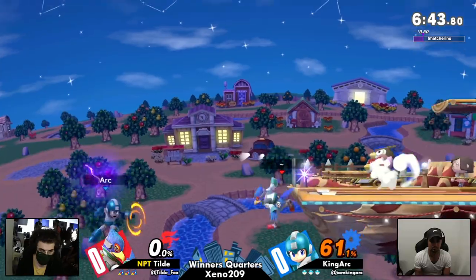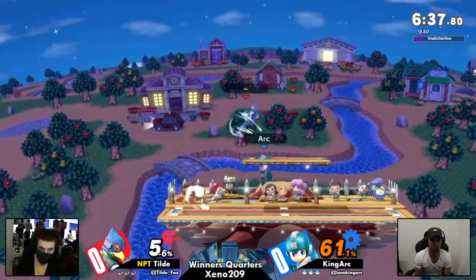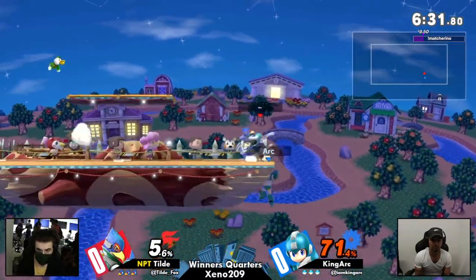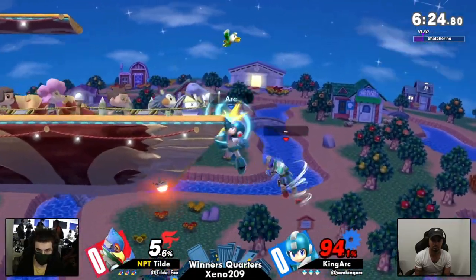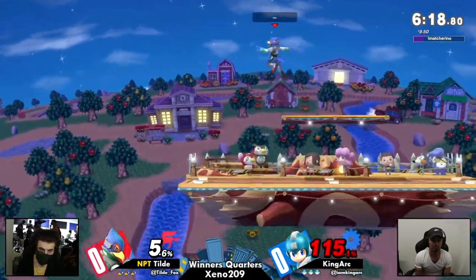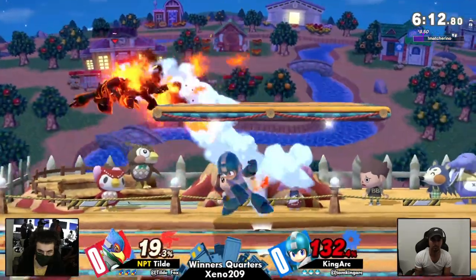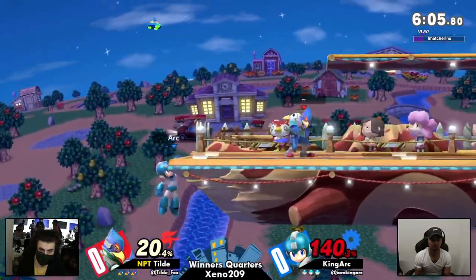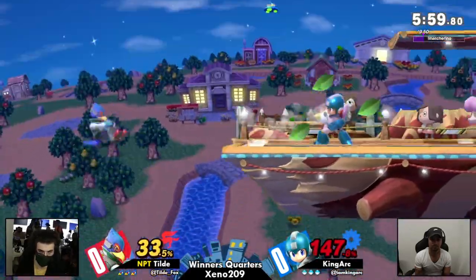We're seeing Tilde in the lead here, making it really hard for King Arc to play the game they want — to get their damage, their combos, and their advantage going. Falco's reflector is putting out a hitbox very far, reflecting forward — a very strong option in the mid-range. Tilde is aggressive and goes for all the cool-looking stuff. Falco has really good up tilt combos and great mix-ups with up tilt in advantage.